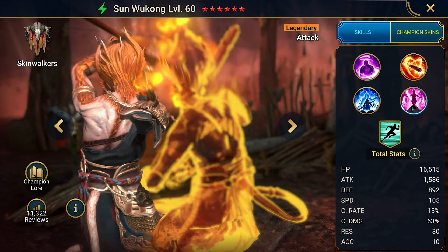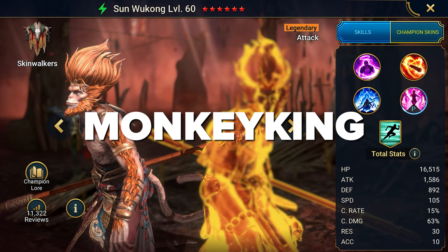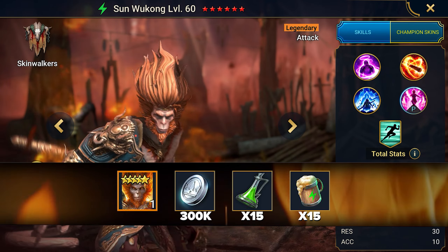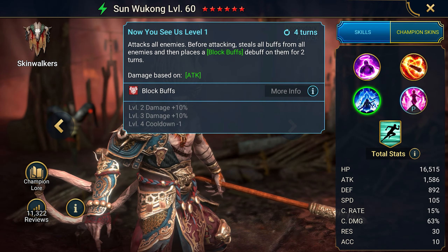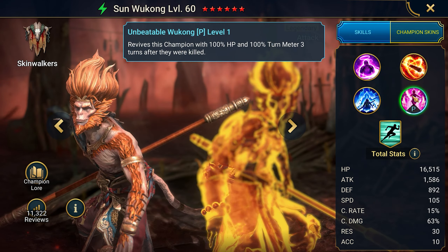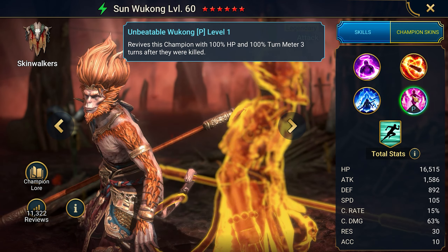The third promo code for the legendary champion Sun Wukong, the Monkey King. A choice for those who love PvP. He gives healing block and stun debuffs to enemies, but it has two special features. The first is that it turns enemies into helpless sheep. And the second trick: he resurrects three rounds after death.